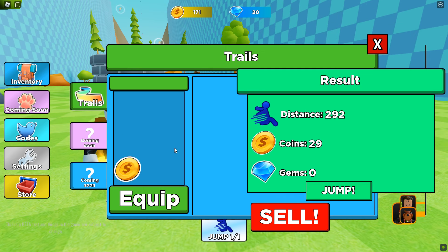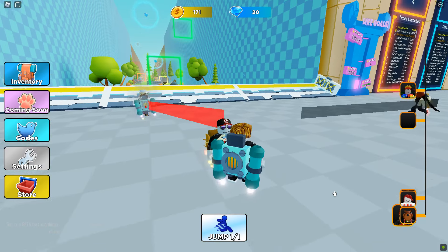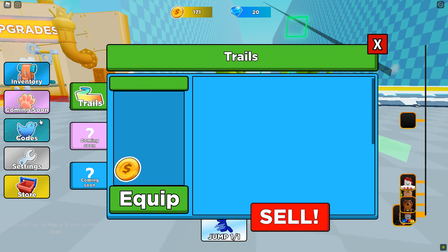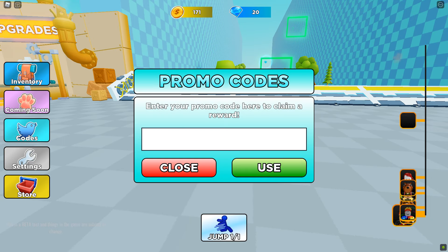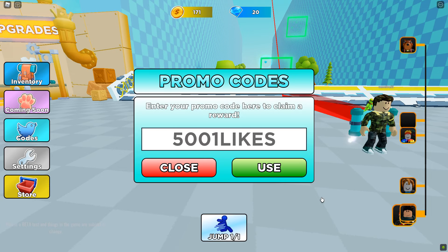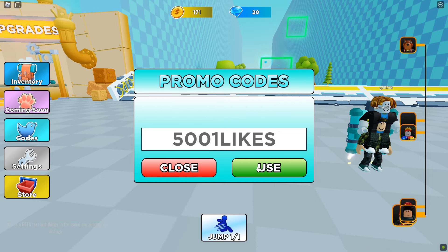Let's check the inventory — we got some money. Okay, inventory, trail, nothing in coming soon, no pets, no codes... actually we might have codes, one second.